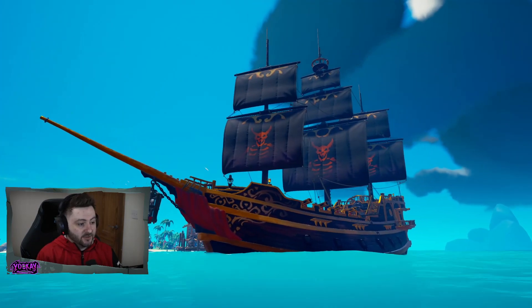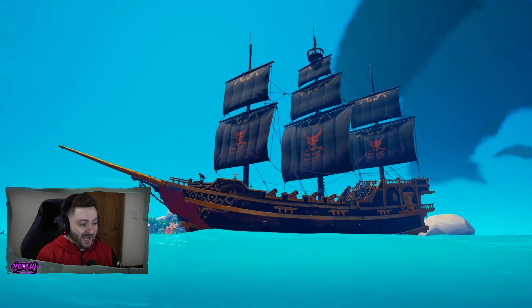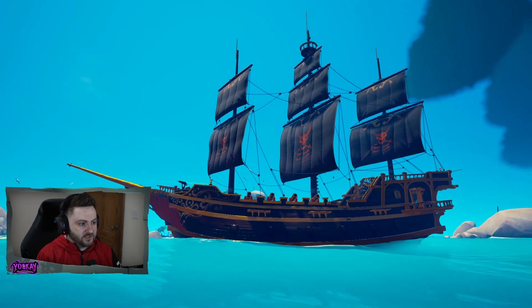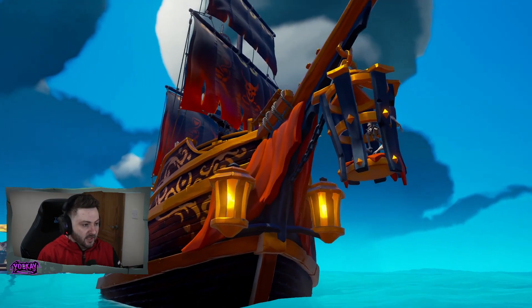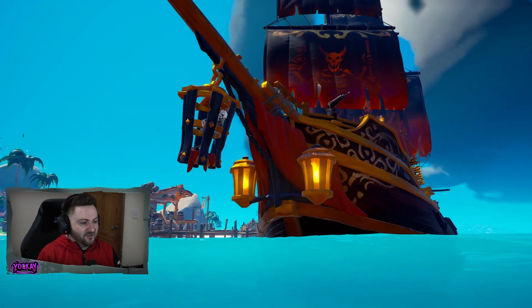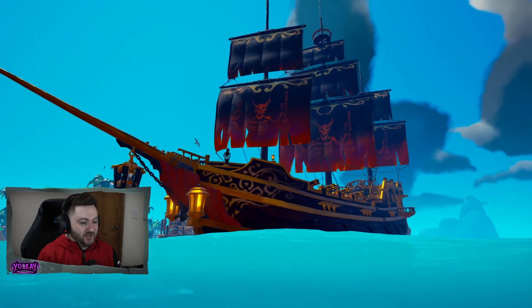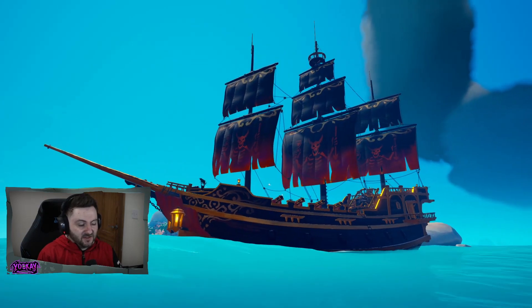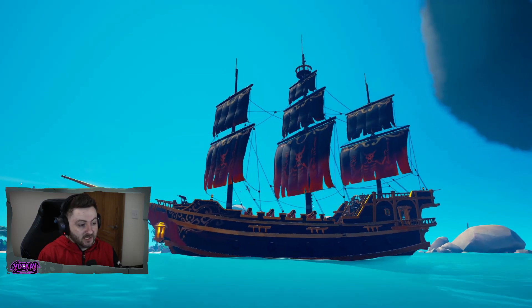Here we have the standard sails along with the standard figurehead and hull. The gold trim on this hull is actually lovely looking. I'm not too sure if there's another ship set very similar to this, but I think this is the first one. Then the collector's figurehead — a premium-style cage with the skeleton inside and lights in the front. Moving back, we have the collector's sails. If anybody hasn't noticed, it's very similar to Blackbeard. Collector's sails and collector's figurehead.